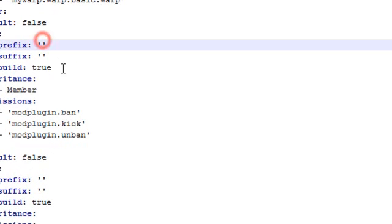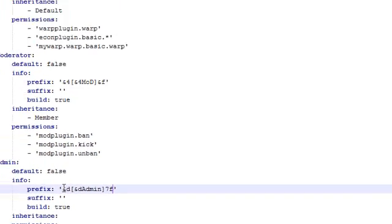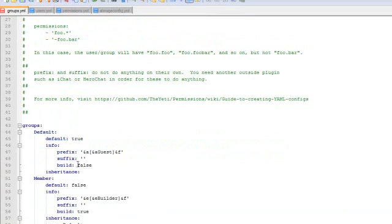I'm going to go to Moderator and do something like '&4' then 'Mod'. For Admin I'm going to set it to '&d', then 'Admin', and '&f'. It's pretty simple.